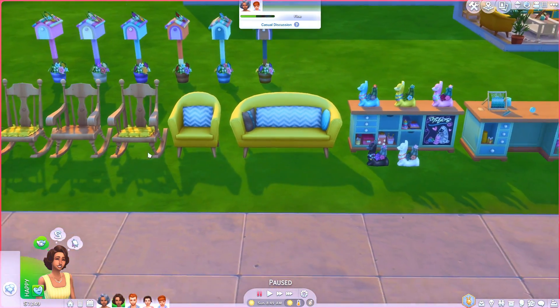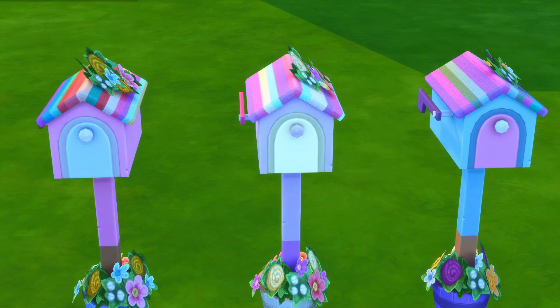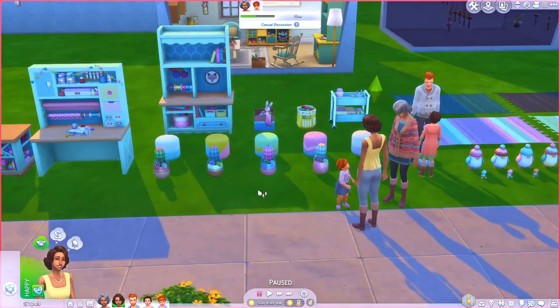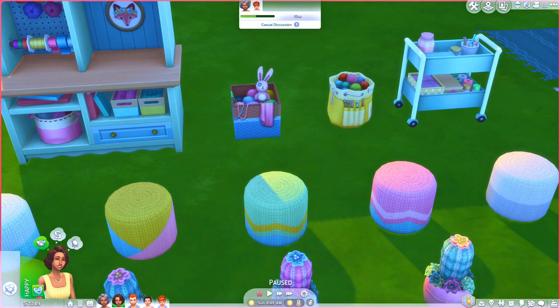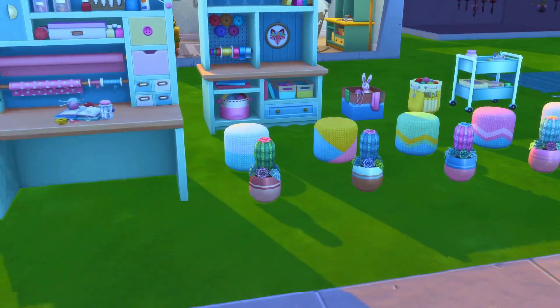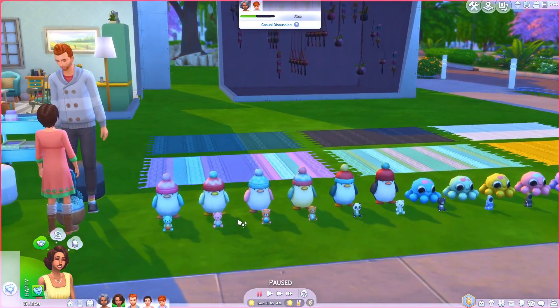We also have these adorable mailboxes — they are my new favorite mailbox, I want to put them on all my houses. They come in so many different fun colors. Then we have these little poufs you can sit on, which is nice. You can also list items on Plopsy directly. Then look at this — there's a knitted plant, like it's not a real plant, it's knitted. I'm obsessed. There are so many cute colors.